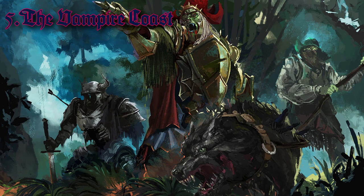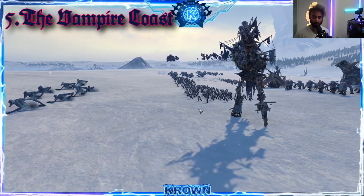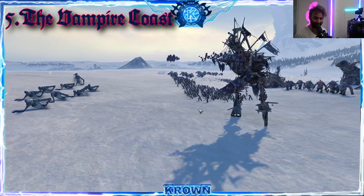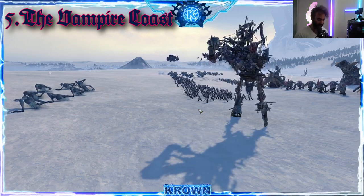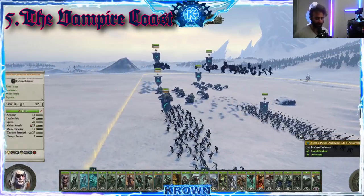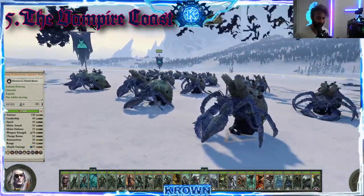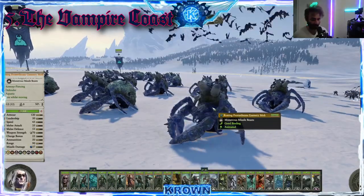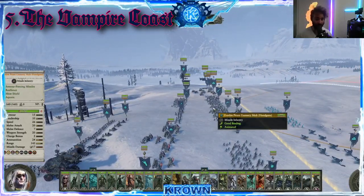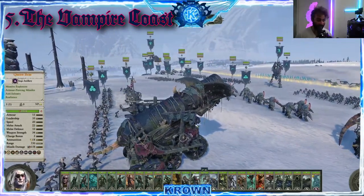Number five: the Vampire Coast. The Vampire Coast is actually a very unique faction in many ways. They are a faction incredibly focused on gunpowder — perhaps only gunpowder, you could say. They have very few frontline units, and their frontline units are not really even frontline units in the traditional sense. What you'll typically find yourself using as a frontline is actually these monster-ish crab units with zombies on top of them. That's the name of the game for these guys — they're very slow and have very low mobility, but they absolutely make up for it with some of the best firepower from downrange.